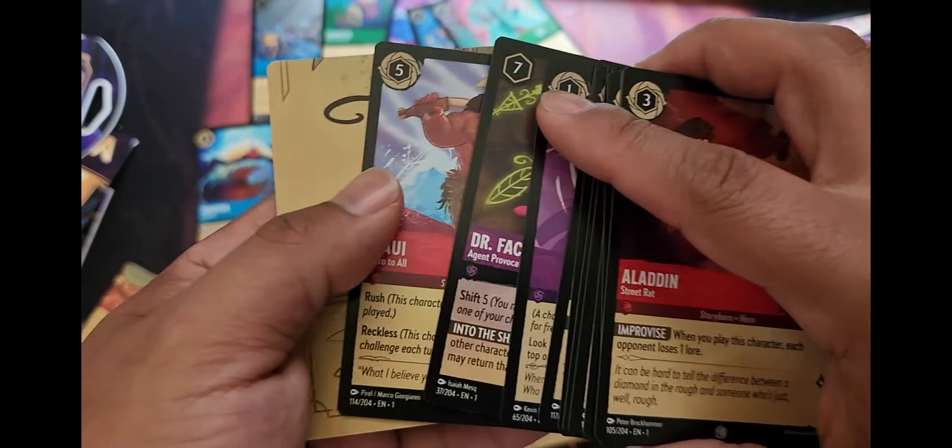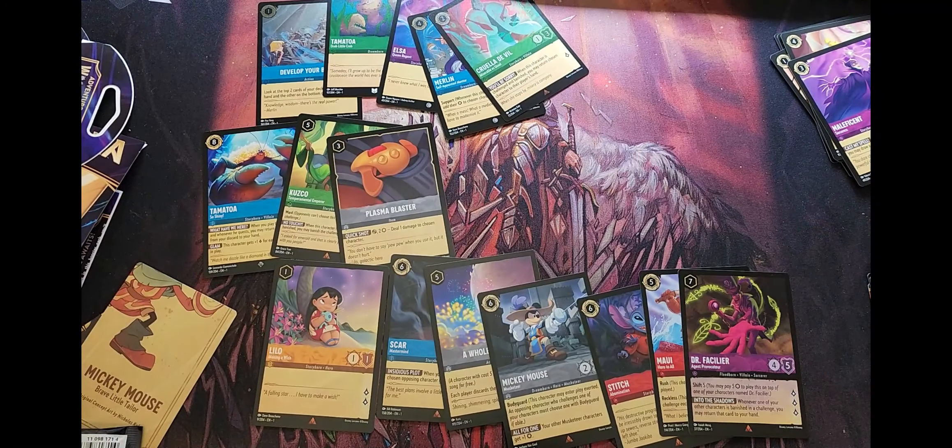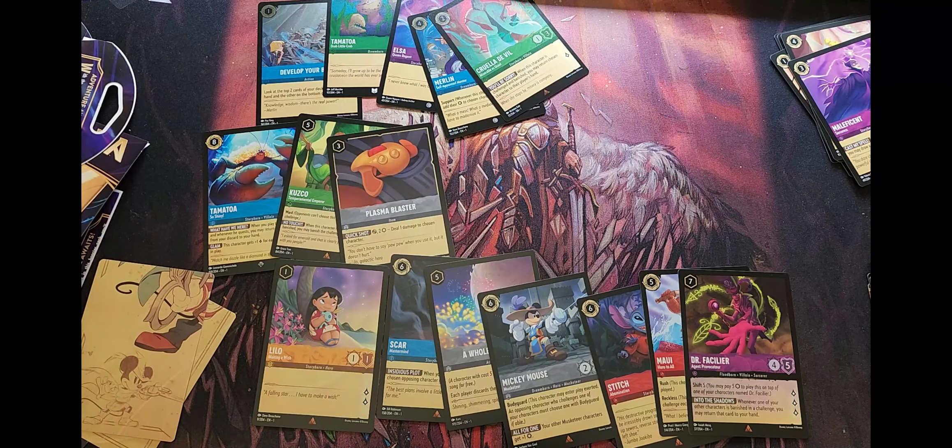Overall I got some new cards and new rares to put into my deck. I'm excited about A Whole New World — it seems like a very useful card. This is my second Lilo so that's definitely going into my Amber deck. Overall I'd say I got my money's worth, that's for sure. Thank you so much for watching. If you haven't seen my box opening, go to the description of this video.